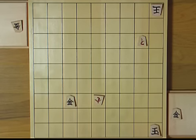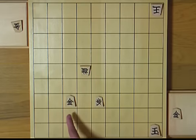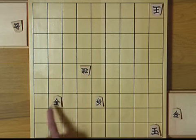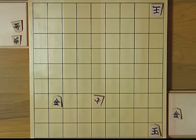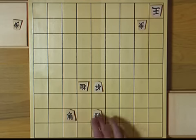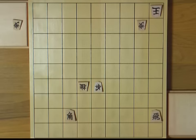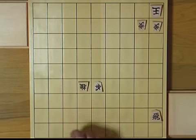However, there are cases where you should react to a fork, of course. One of those cases is when one of the pieces is much more valuable than the other. But the case I want to talk about is when you can save both pieces. In this example, you can let the rook escape and check the king at the same time. After white reacts, you can save the bishop too. So substantially, this knight wasn't really forking.